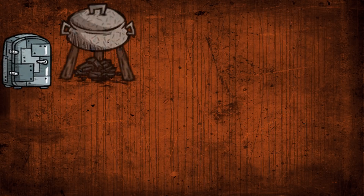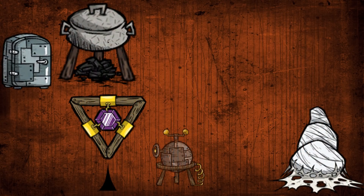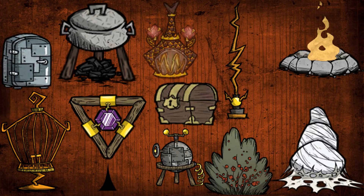By day 20, there should be 2 iceboxes, 6 crockpots, a planted spider egg nearby, a shadow manipulator, an alchemy engine, a lightning rod, a berry farm with at least 10 bushes, 4 chests, a birdcage with a bird in it, a fire pit, and a scaled furnace in the chosen base location.